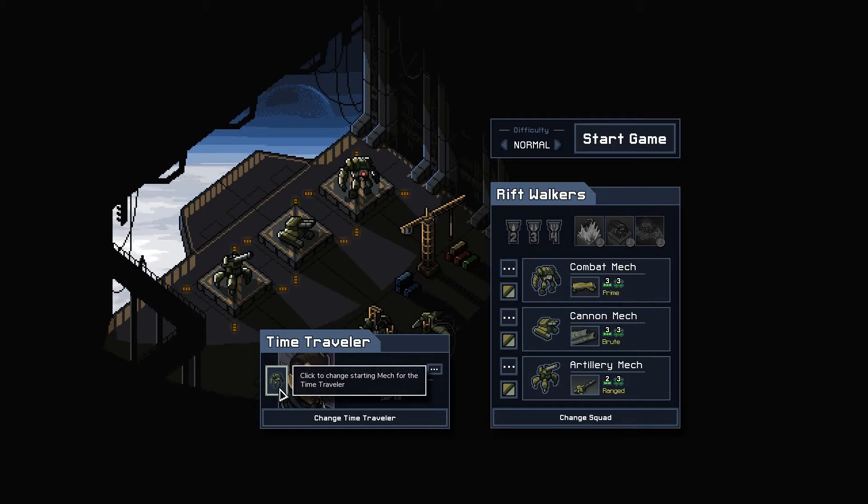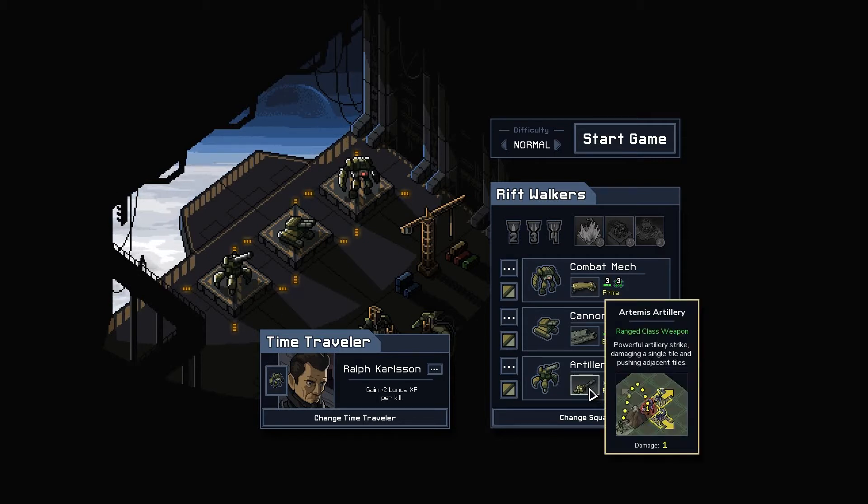Which mech to pick? From what I saw in gameplay, you can push enemies out of bounds so they die instantly — that's the close combat mech. The plus-two bonus experience per kill could be good for this one specifically. Then the tank shoots in a straight line, and the artillery bombards from further away. The artillery does powerful strikes, damages a single tile, and pushes adjacent tiles — so if an enemy is pushed into water, it dies instantly, from what I saw in the tutorial.